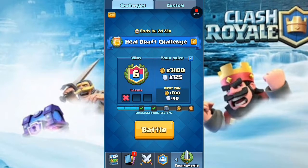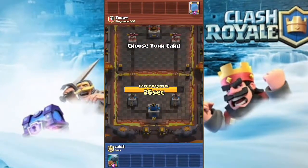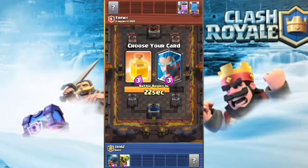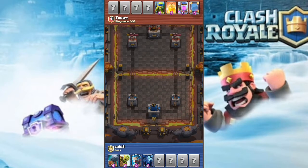In my draft choices I'm just gonna choose the battle ram, goblin barrel, and ice wizard. I'm giving out the heal spells because I don't really know how to use the heal spell yet, so I might just give it away. We got pretty good cards in our draft.